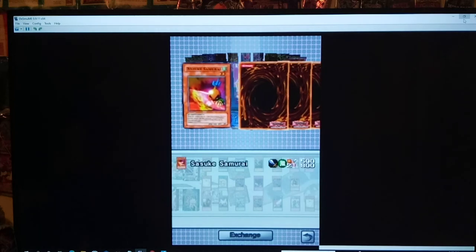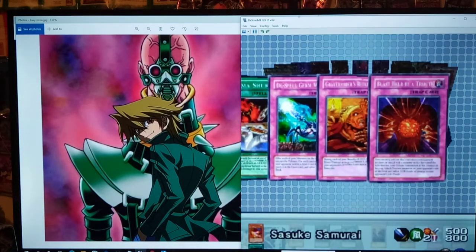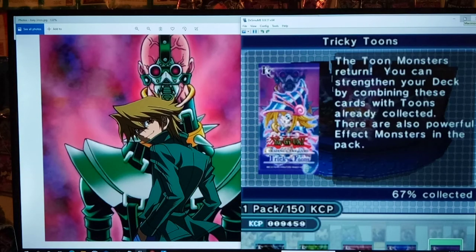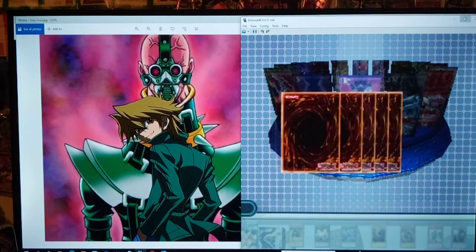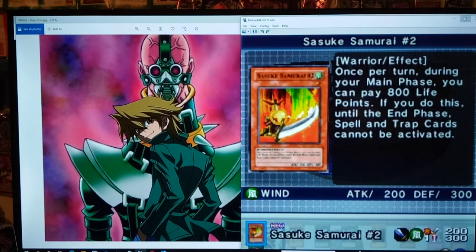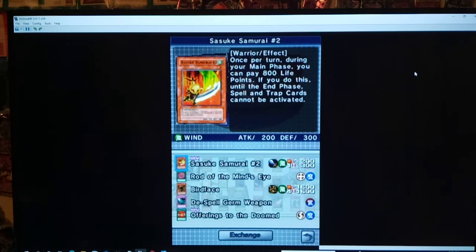Tricky Tunes pack — let's see if we can get Jinzo. The card is kind of behind Dark Magician Girl on the cover. Sasuke Samurai #2 is good, especially if you're trying to close out a game — pay 800 during your main phase and spells and traps can't be activated until the end phase. Obviously what you want to do is activate all the spells and traps you want first, then pay the 800 to close out the game. GG, no re. Nutrient Z, Toon Cannon Soldier is new.